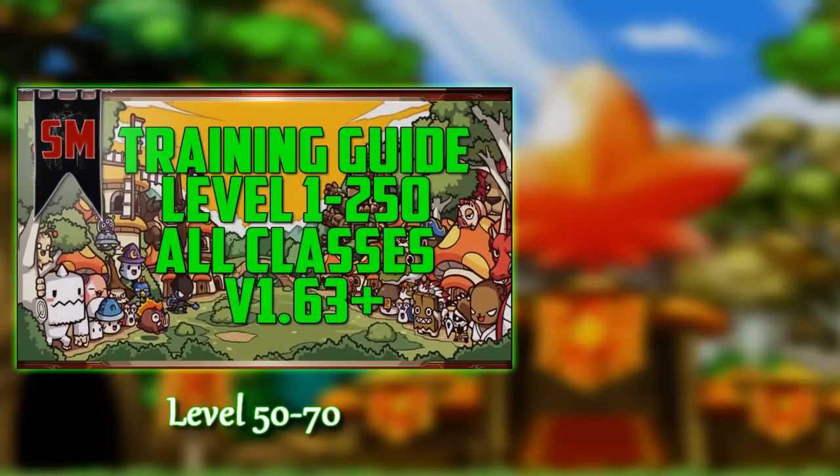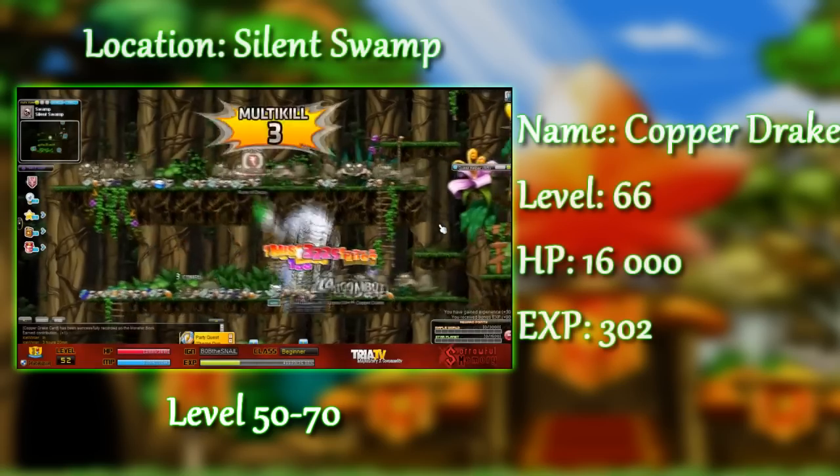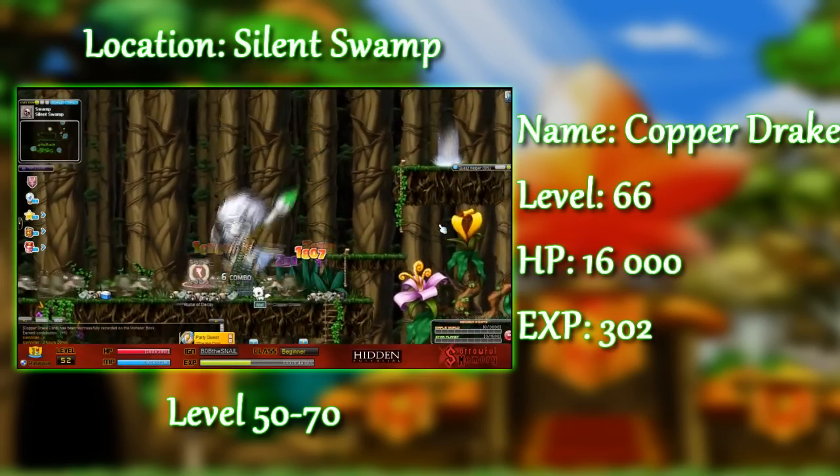Level 50 already? Third job is just around the corner! Where you're going to want to go now, until level 70, is Copper Drakes.